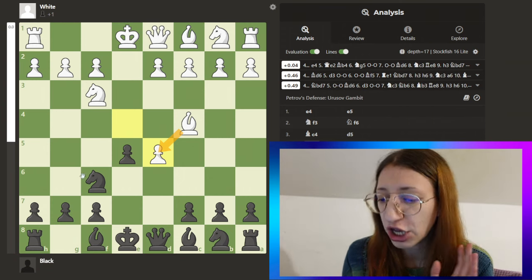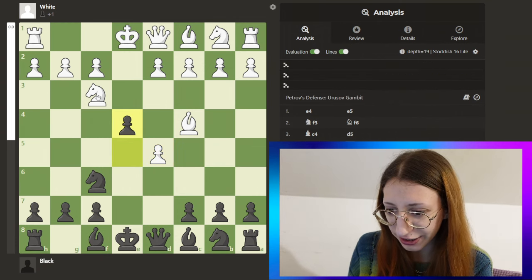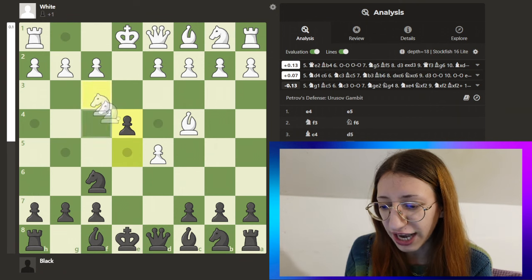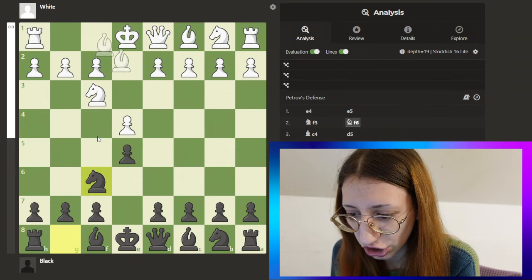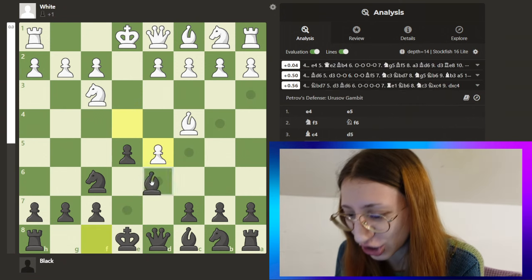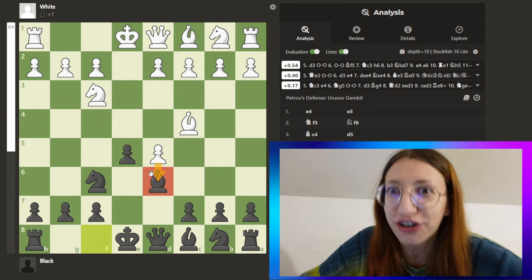After this you gambit as we said — no vision, the bishop is useless just standing there for no reason. After he took back, we can kick the knight. He can go here but I just kick him again. Oh wait — I forgot about the key move! After he takes here, you develop the bishop. I forgot about it — but you develop the bishop because then the pawn cannot move forward. That's the deal — you're just blocking your opponent.